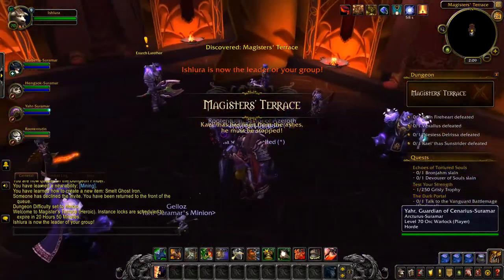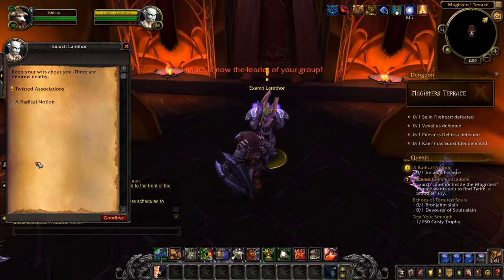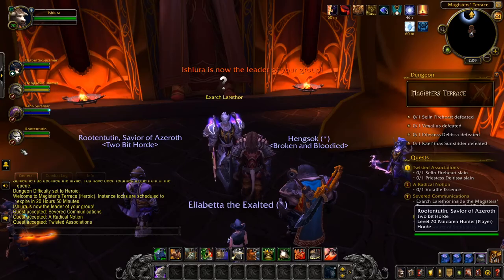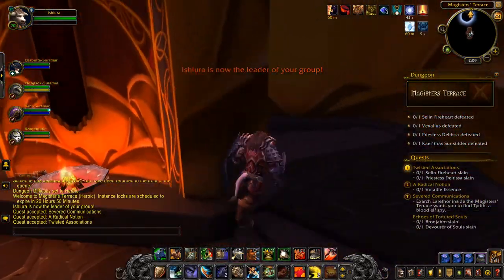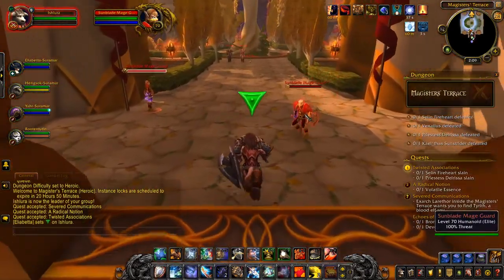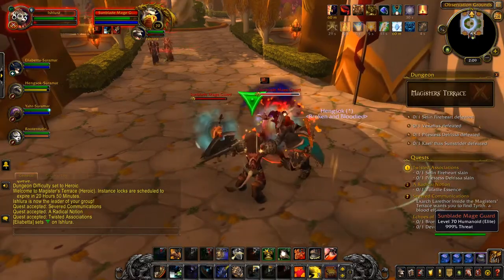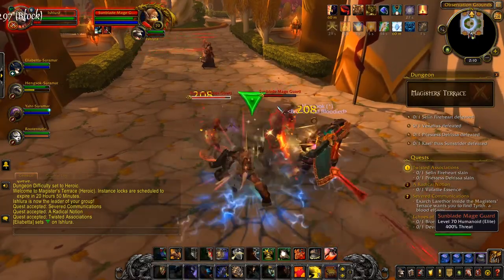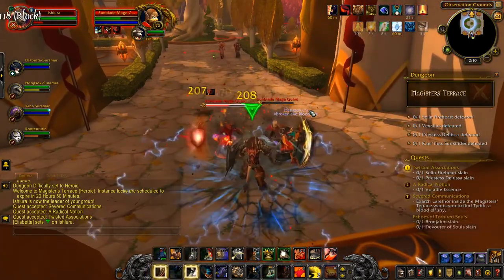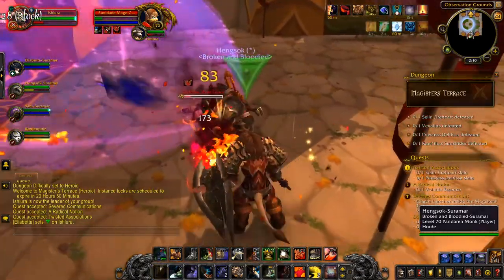This is going to be Time Walking Magister's Terrace as a Protection Warrior. This will be just like normal Magister's Terrace, basically, but I'm using my Tauren Warrior this time instead of my Troll. Time Walking gave me a chance to do this on Heroic Mode, and it does a real good job at bringing everybody's power levels in line with each other. I was playing my max level Monk in the last one I showed. This Warrior's true level was 90 at the time, so she was scaled down 20 levels back to 70.